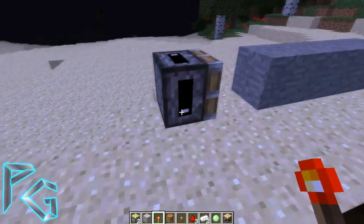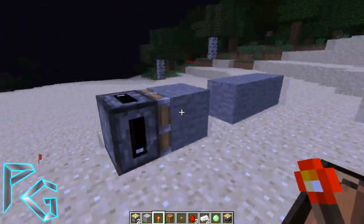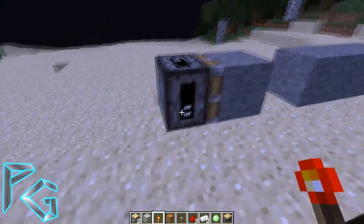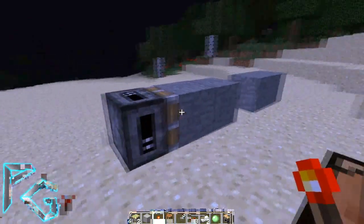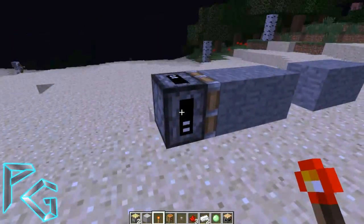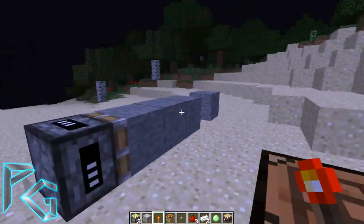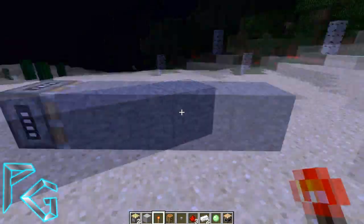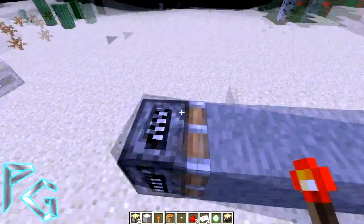So if you have it set to one bar, place a redstone torch, get rid of it — it contracts and pulls back one block. If you put it on two bars, push forward, remove the redstone torch — brings back two blocks. Three bars pulls back three, four bars pulls back four.